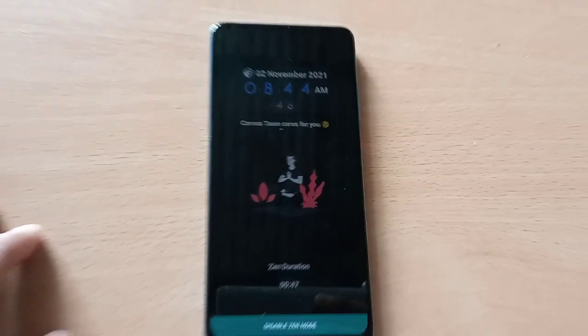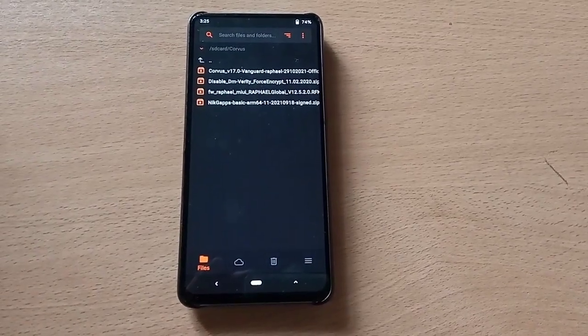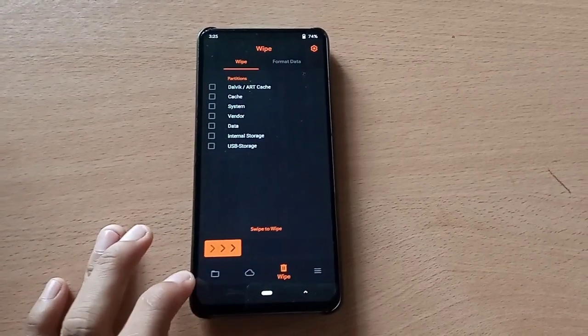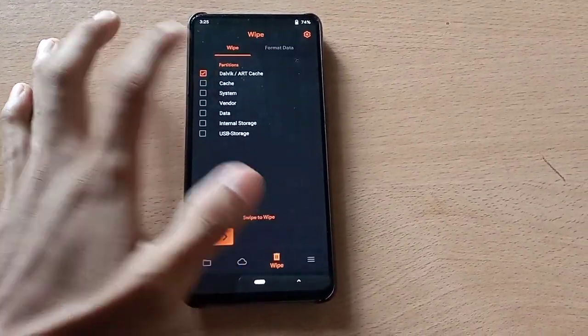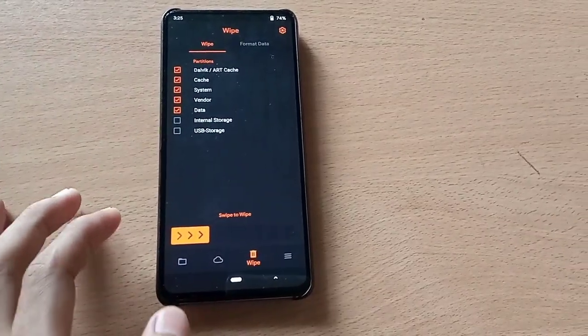Now let's flash this ROM. Go to custom recovery and flash. Go to Wipe and wipe the partitions — select Dalvik, Cache, System, Vendor, and Data — then swipe to wipe.